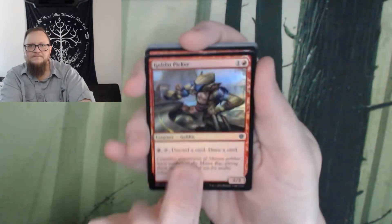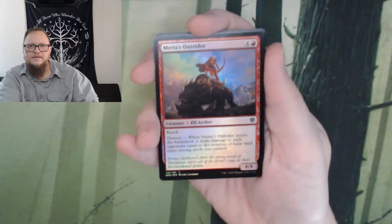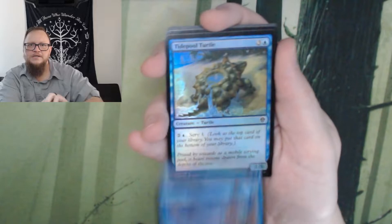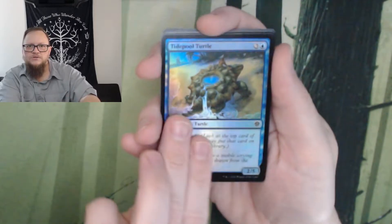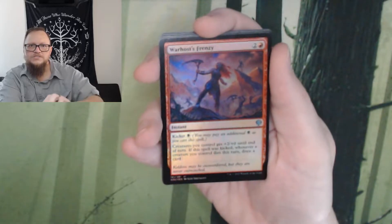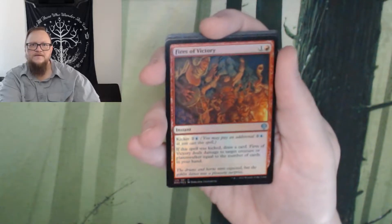Goblin Picker, Marius Outrider, Tolaria Terror, Tidepool Turtle, War Host Frenzy, Fires of Victory.